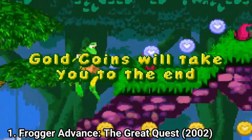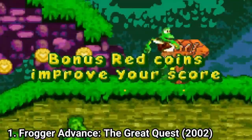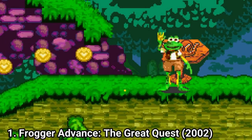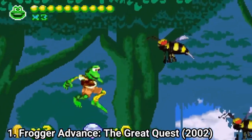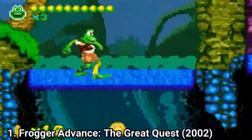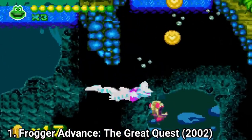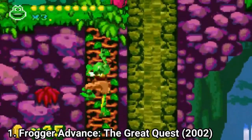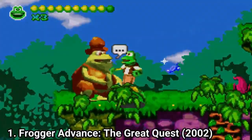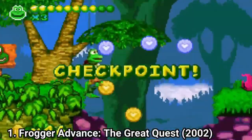Frogger Advance: The Great Quest is a basic platformer with a few extras added to the mix to give a little bit more originality to the game, though it still remains a basic platformer. The original part is that you can throw ice bombs to freeze some enemies into position. Otherwise you attack enemies with the frog tongue and you can dive underwater.